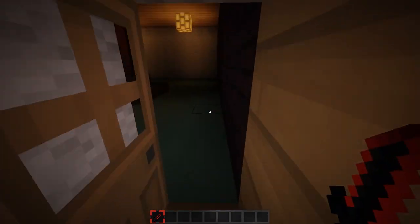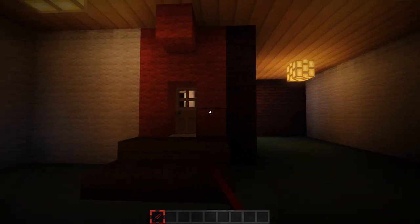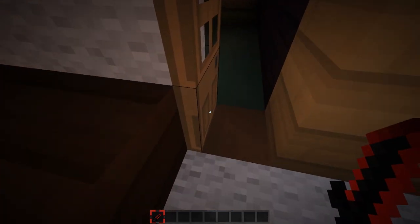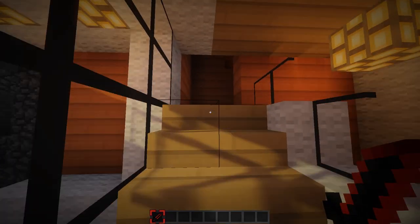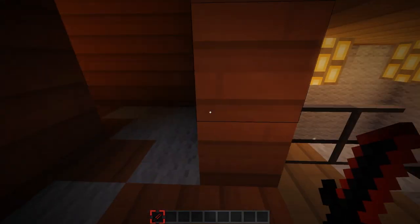This front entrance is completely different from mine — this is a sitting area; I had a library. Over here is the garage but I don't think he finished it — there's even dirt here, so I think he's still working on the house. Let's walk up the stairs from the front entrance — over here it's just a hallway.